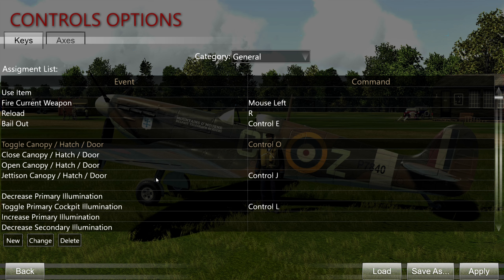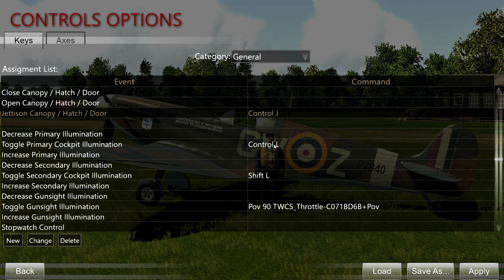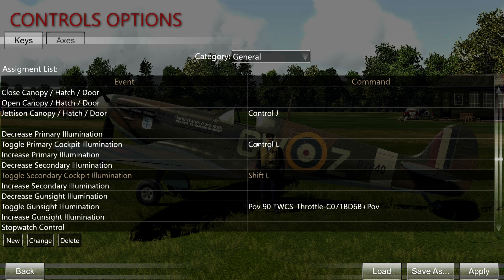Jettison canopy — this is actually very important for some of the German fighters, the 109s. If you want to bail out you have to jettison the canopy as a whole. In the RAF birds you just open the canopy and then bail out. In the 109s you have to jettison it and then bail out.